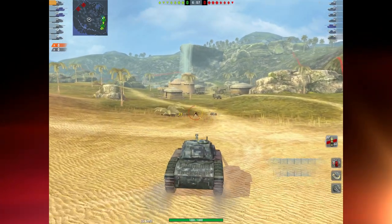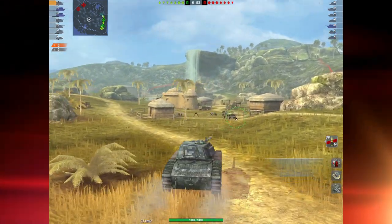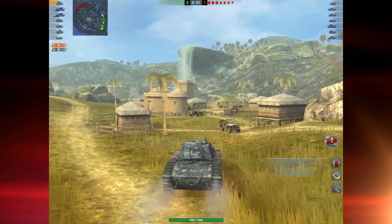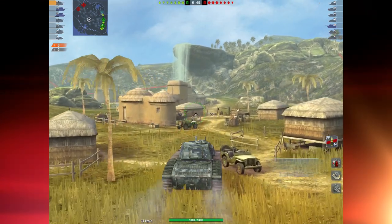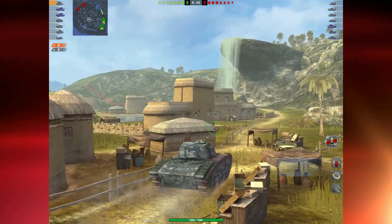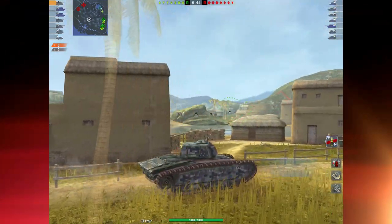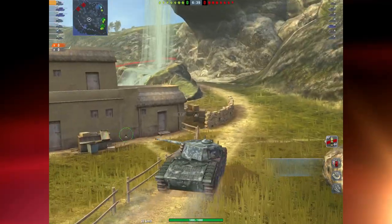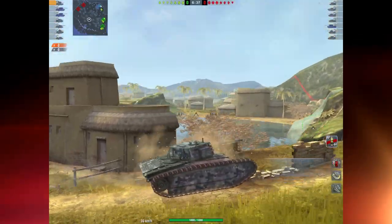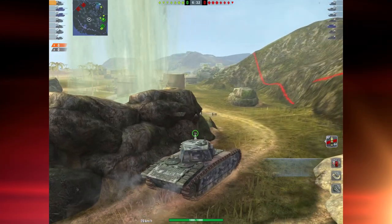They have three heavies, so I think they're gonna push the falls, and we only have two. I'm taking a high-risk approach here. If I manage to get to the falls first — because the ARL-44 is fairly quick, as you'll see in my other ARL video — this is high-risk. It would be two versus three, but I'm pretty good at holding this corner. The ARL-44 is fast; I figure I can beat them to it.